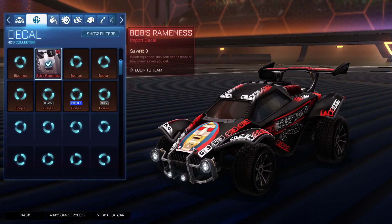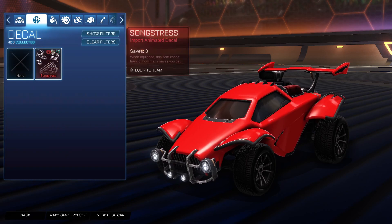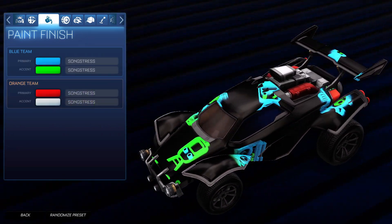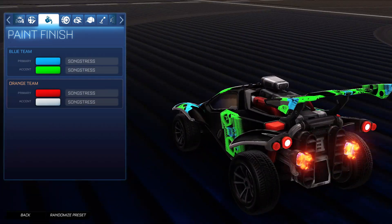We also have the Songstress decal. This one's animated — look at that. It's honestly pretty cool. It changes colors, flicking between your primary and accent colors. So if we do this, you get green and blue. That's pretty cool, and it gives you a black car as well.